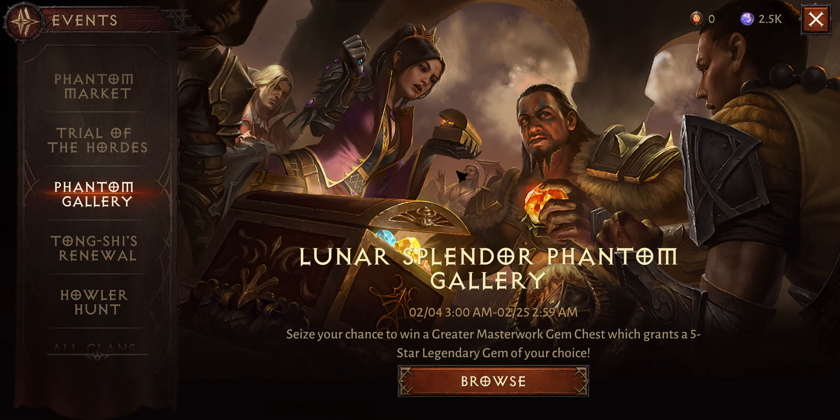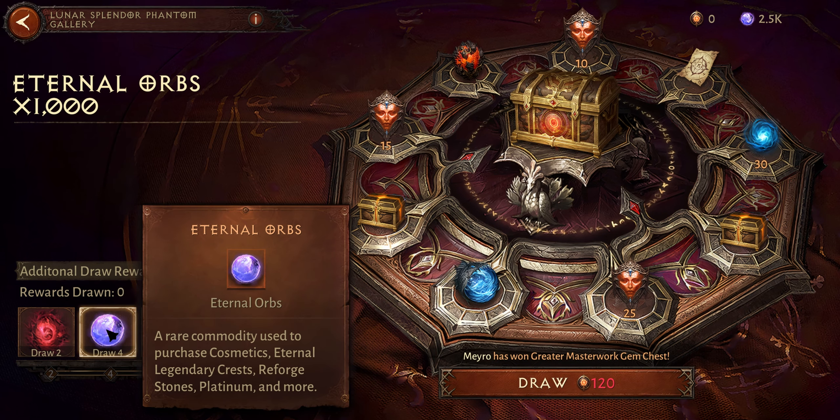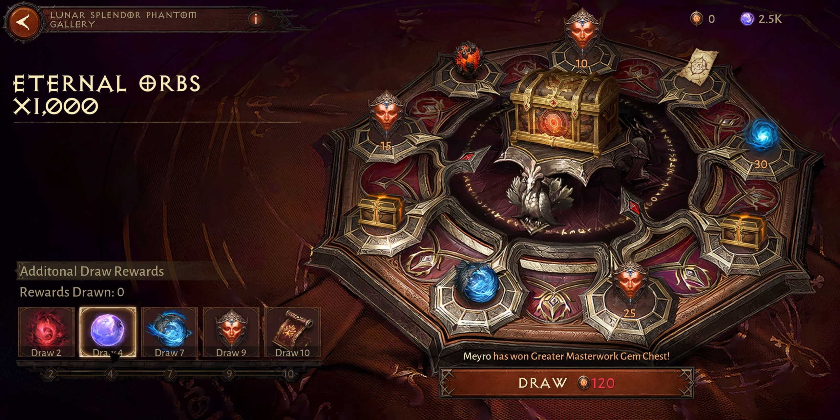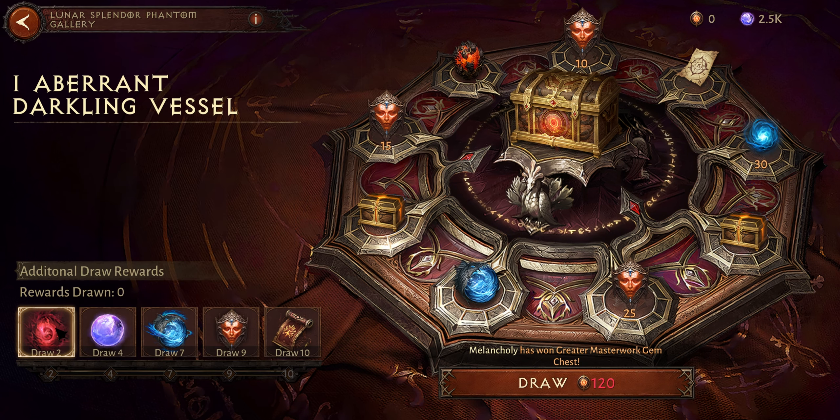I just saw the Lunar Splendid Phantom Gallery is here, so is it worth it to pull from this? We will be getting 1000 eternal auras for four pools, so it might be worth it to pull four times, and we get the Aberrant Darkling Vessel for two draws, which might also be worth it to pull.